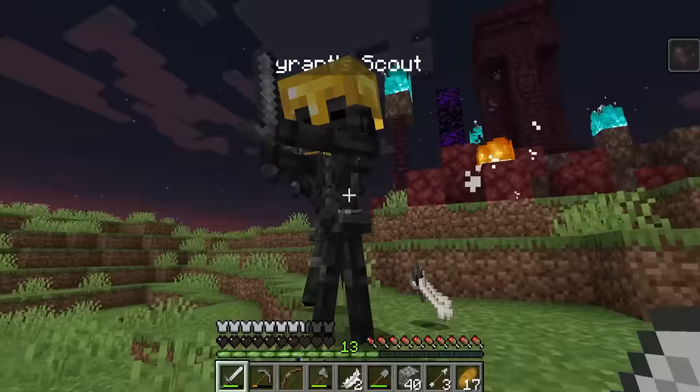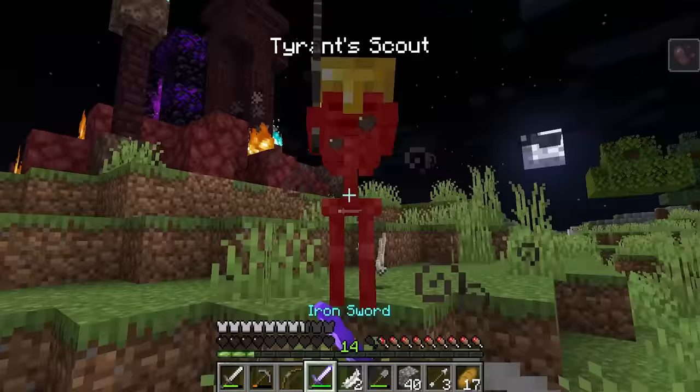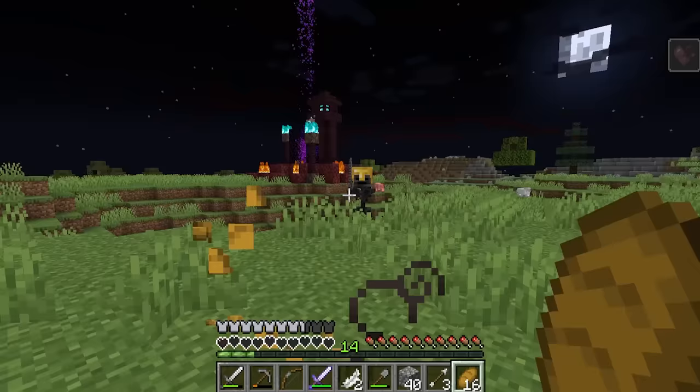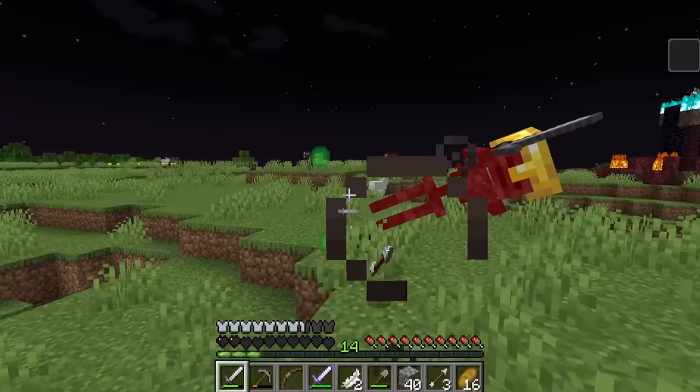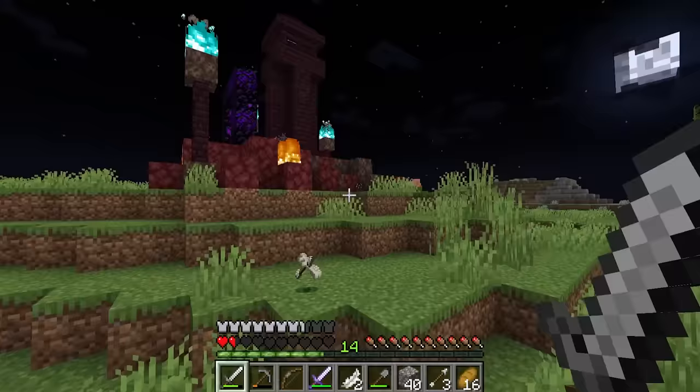Is that a sword? It's a sword with enchantments. Oh man, don't die here. Yes. What is it? Unbreaking two - that's not that helpful. The nether tyrant won't get away with this. Take that. I think I took out all the wither skeletons.